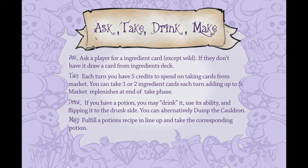On a player's turn, the player will take four actions in the following order: Ask, Take, Drink, and Make.